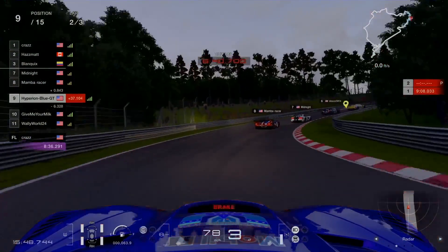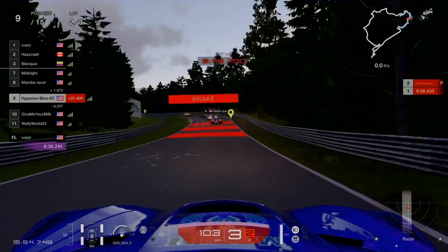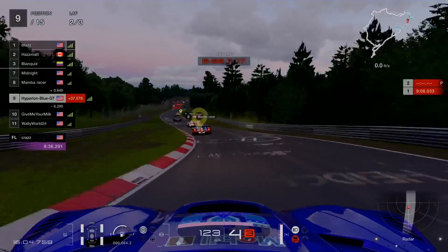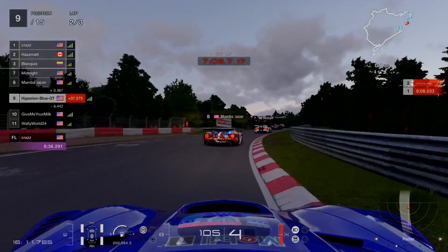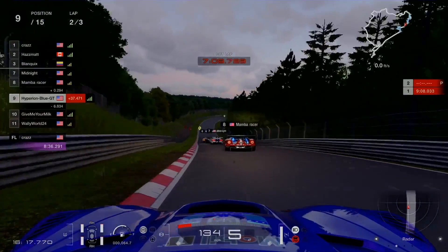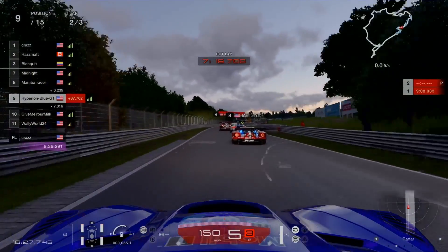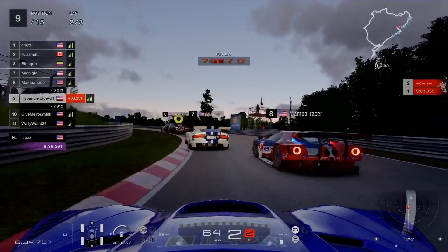Let's see how BMW can hold together before Mitsubishi goes quicker on the next turn. Incredible to see one German, one Japanese, and three American Group 3 cars chasing each other toward the Nordschleife Bay section of the Nürburgring. Mamba Racer in the 2018 Ford GT is still keeping everything going. Let's see how the race action carries on back to the straightaway.